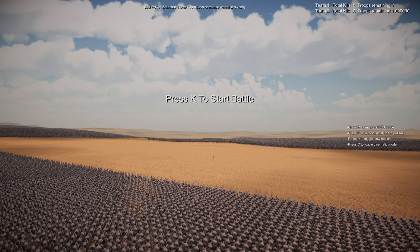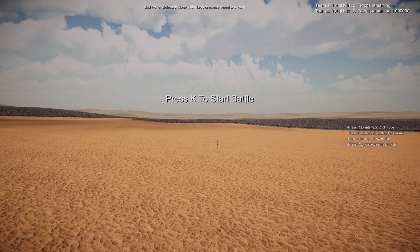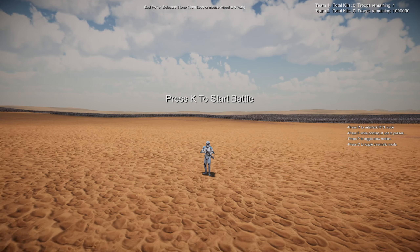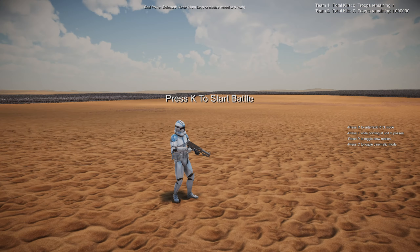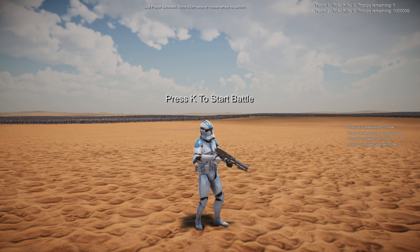What's going on everybody, welcome back to another Ultimate Epic Battle Simulator 2 video. We are in the series of the one versus one million, and the lone soldier on the battlefield this time is none other than a stormtrooper — except not just any ordinary stormtrooper. This guy is part of the 501st, aka better known as Vader's Fist.